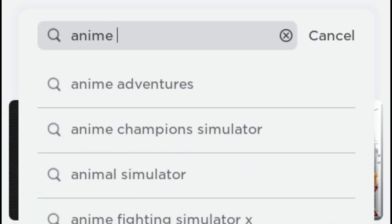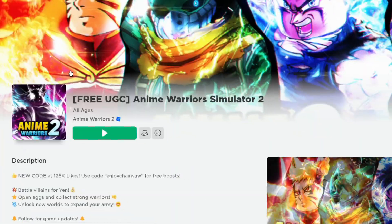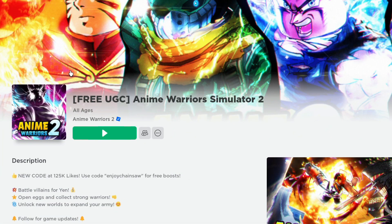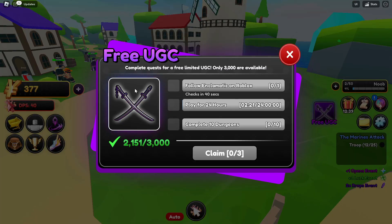Search this game and join Anime Warrior Simulator 2. There is a great item you can earn in the game, but there are some tasks you need to do to earn it.